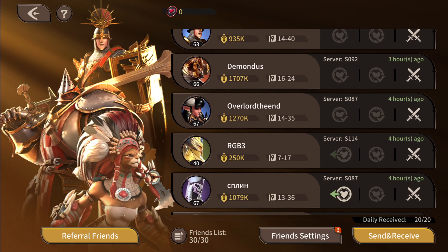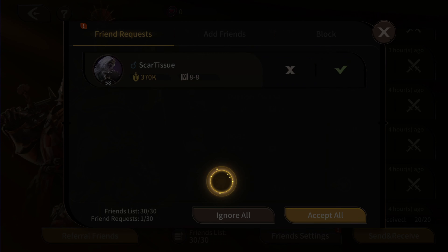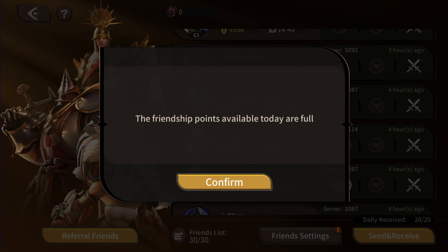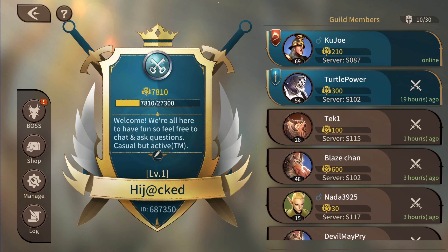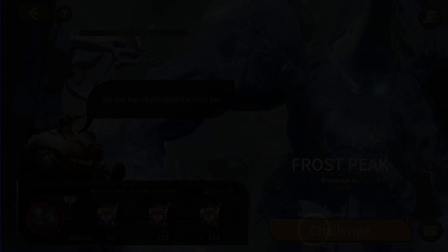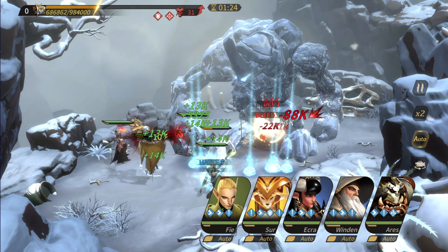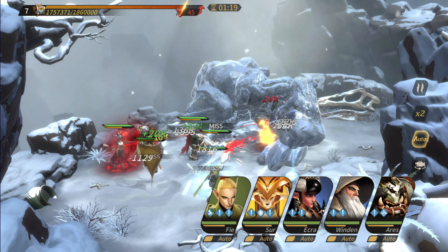Another con: friends lists are limited to 30 users, even though there's a hard cap of 20 friendship points per day, so those numbers don't even add up. There's no reason to be limited to a specific number of friends on a mobile game with any emphasis on communication. A level one guild has 35 slots, so you can't even friend all your guild mates with a max of 30 users.